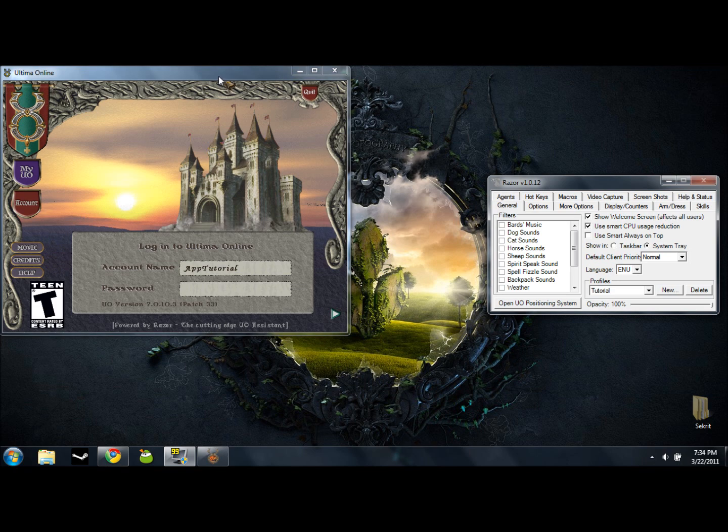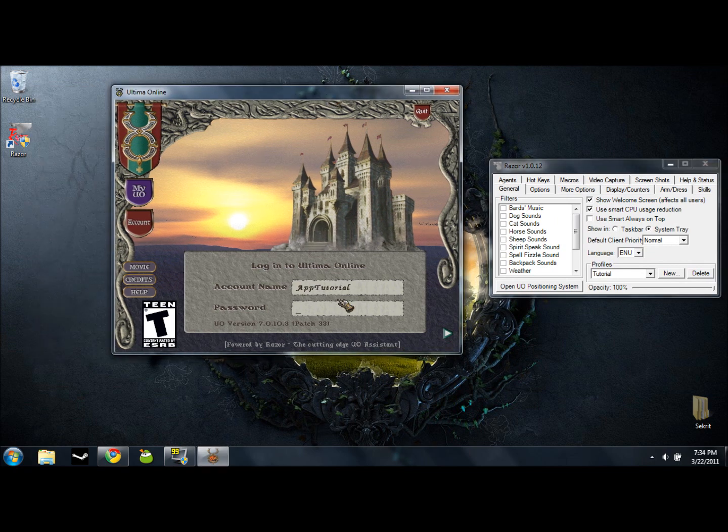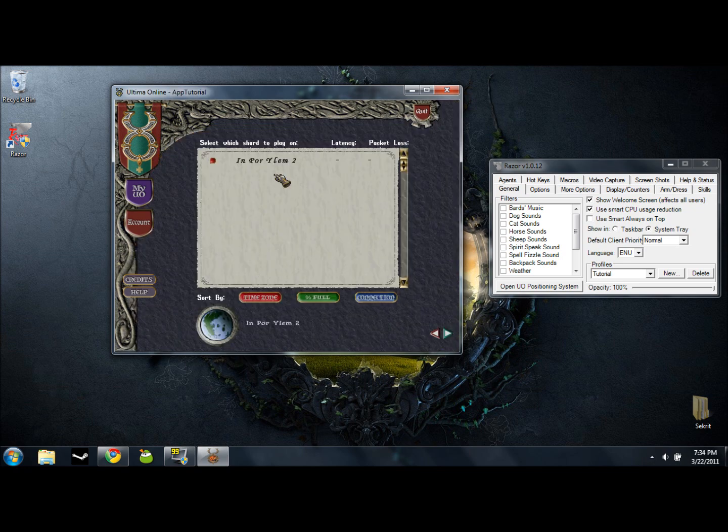Alright, here we go. This is the game screen right here, and this is the Razor screen — we'll worry about that in a moment. Now, if you're playing on the IPY patch and you want to make an account, all you need to do is type in your account name and your password. It'll create your account automatically — you don't need to register or anything like that. I'm going to type in a tutorial name and password, then click this little arrow. There's only one shard, so go ahead and click on that.